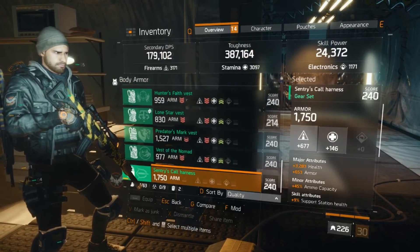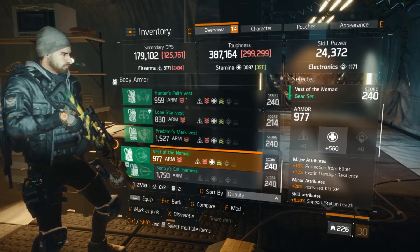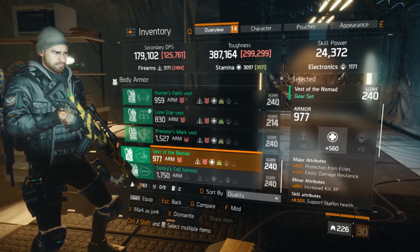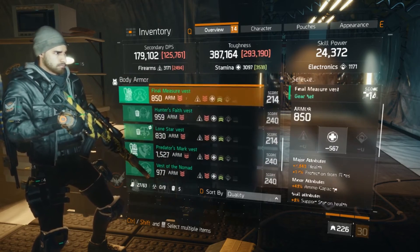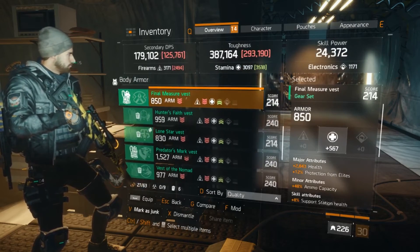Let's go to the vest. Let's see what I have on — Centrical harness, 1700. Looking pretty solid. This one is not looking pretty solid. We're looking for firearms. Nope. That might be decent. Nope. And nope. Oh wait, there's still one more. Two more. Nope. And no.